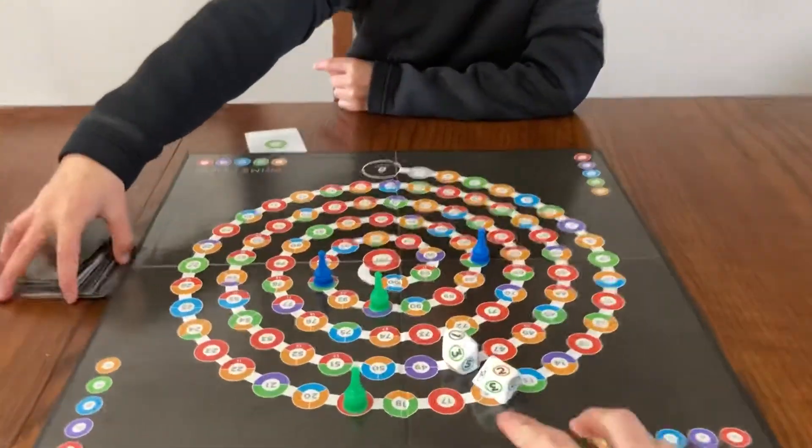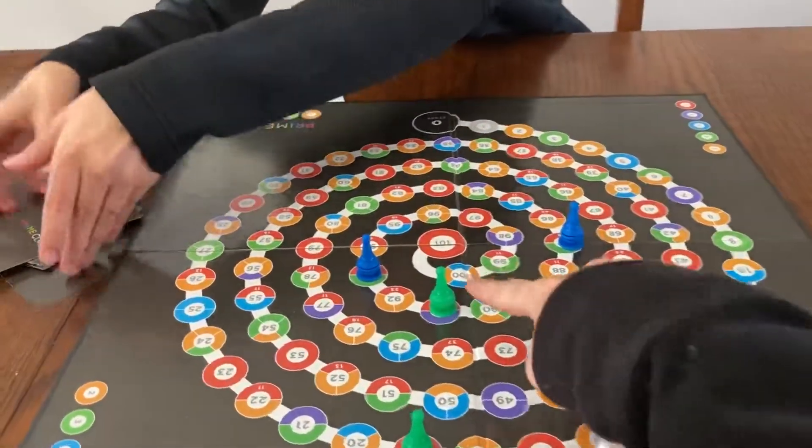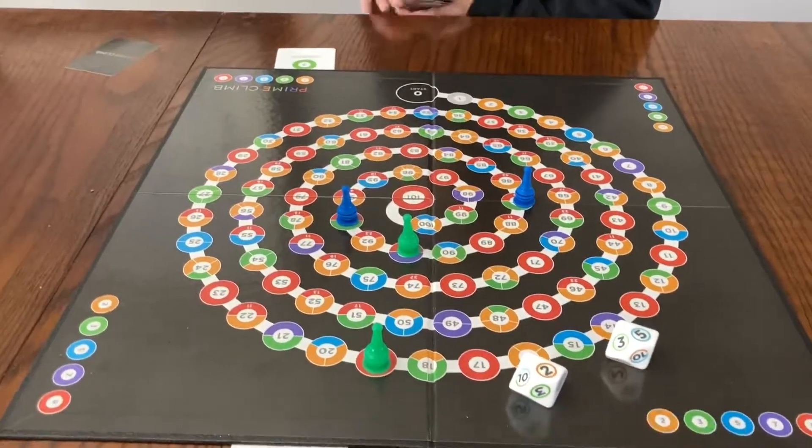Hey, we're playing Prime Climb and it's my turn. The first two pawns to get to 101 wins the game. I rolled a two and a five, so I can do adding, subtracting, multiplying, or dividing.